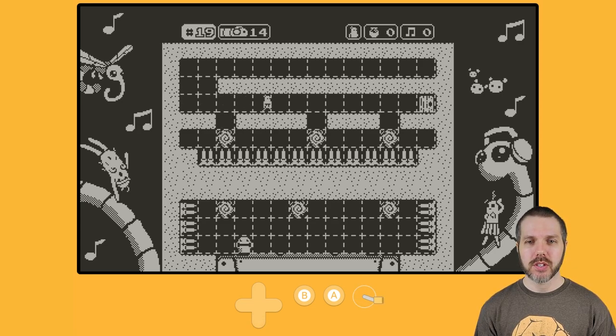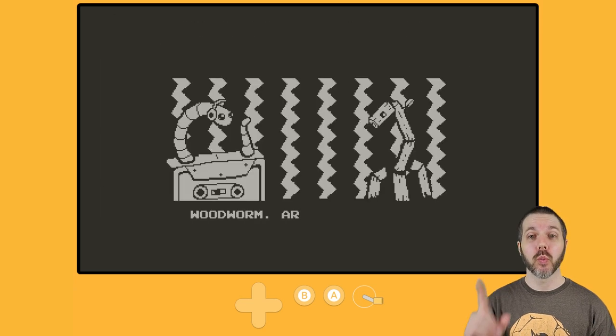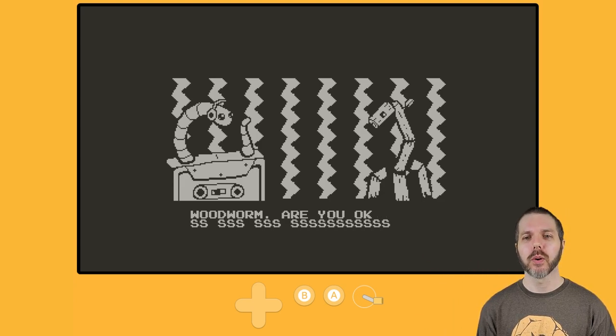Do that, and switch sides, and then middle, and then switch side. There we go. Important to do one first. And here's our cutscene — the woodworm.